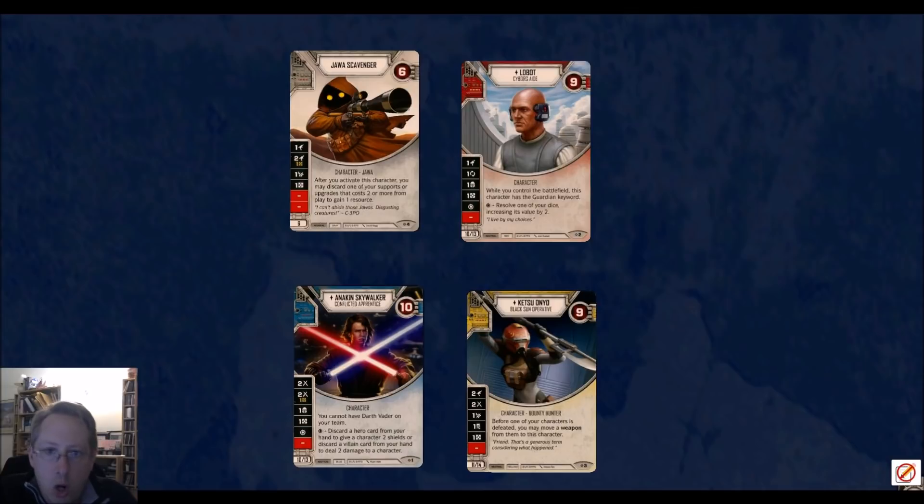Let's move to Lobot. Lobot only has one damage side for 10 points with nine health, so he's like worse than Anakin in every way except he has a really cool special. The special is really solid — resolving one of your dice and increasing its value by two. That happened to me; it took a two to a four. That's really strong. As we've talked about, there's not a ton of removal in this format, so if you hit that, it's going to be pretty good. It also has a focus, which is good in this format. So he's better than I initially thought.